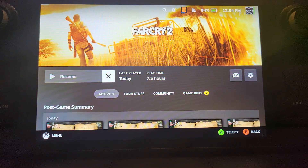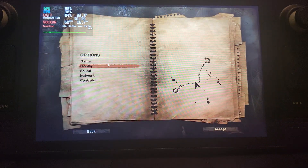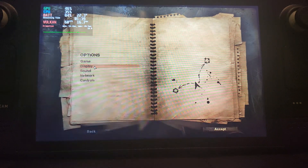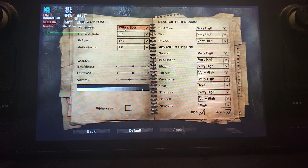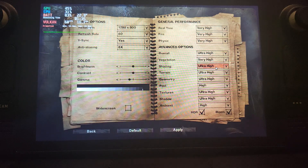In terms of settings, you can achieve 30fps and you can achieve 60fps. To achieve 30 it's really simple — go to display and turn everything on max: max resolution, max anti-aliasing at 8x, and overall quality set to ultra high. Just make sure everything is on the highest setting.